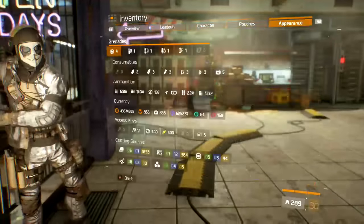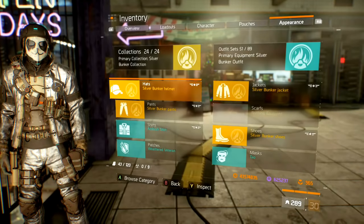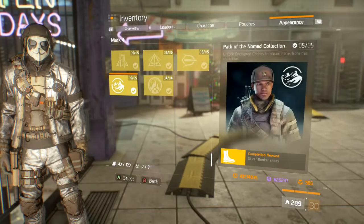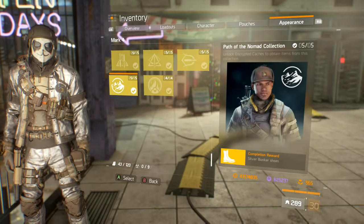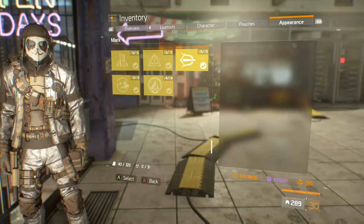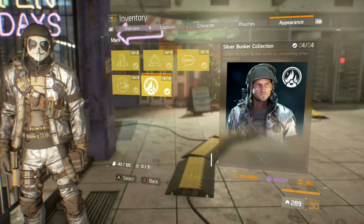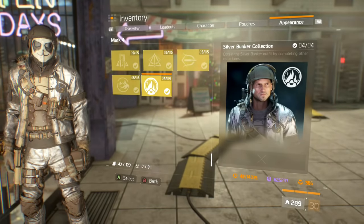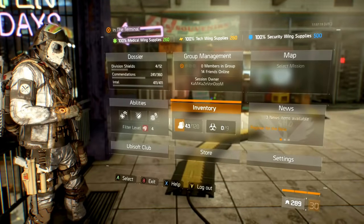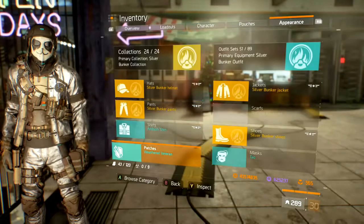I am running all the silver bunker gear. To get the silver bunker gear, you have to go to this vendor who is standing behind me and get some mark 4 caches. When you open up those mark 4 caches you have to collect all these collections and you unlock your silver bunker collection. Nothing special — it's just shiny and it goes well with your panda mask.